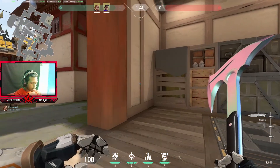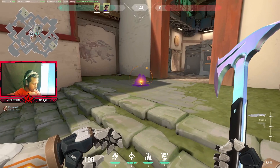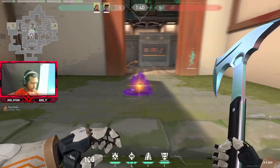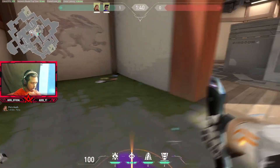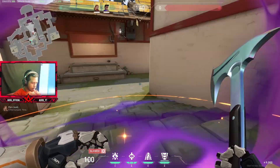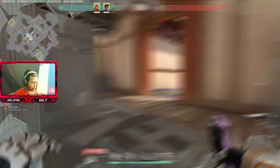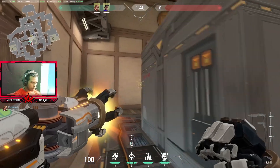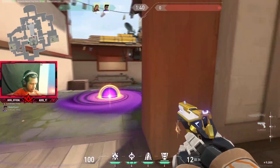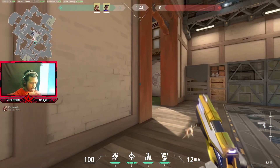Now let's talk about B site, which is not my favorite site. With Astra you have to place a star here — when enemies push here they'll assume it's for smokes, but we'll actually use it for the pull-in. As Breach, when the pull activates you have to pop a flash — you can pop it from anywhere, even from behind. No one can escape to either side because they'll be in the middle and you can catch them.